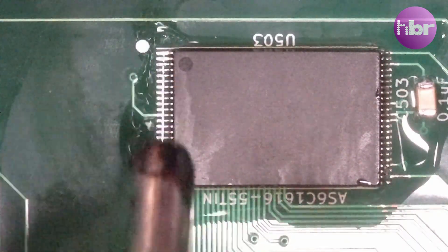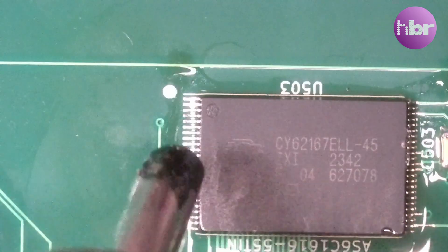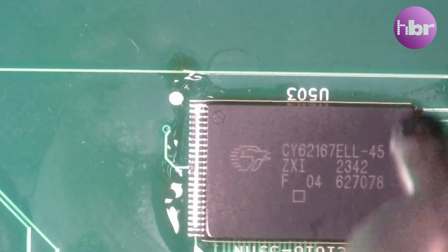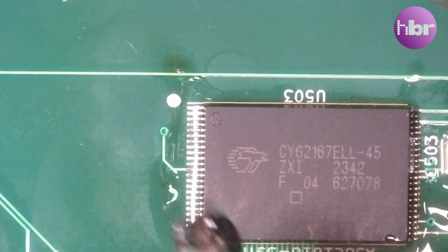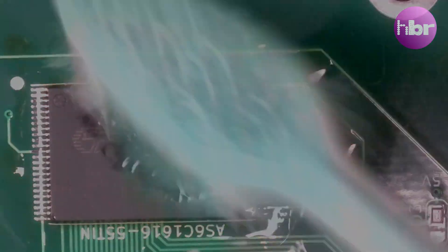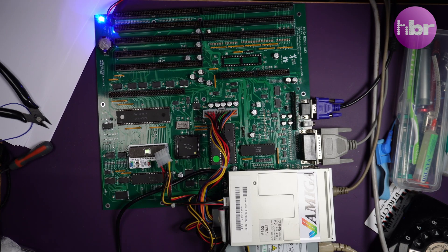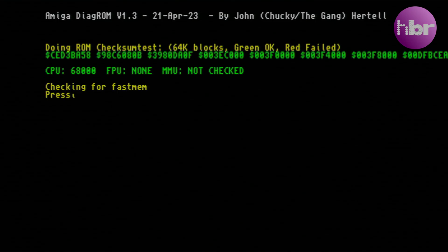Let's reflow everything — lots of flux, lots of hot air. We'll make sure any hidden solder is cleared and that all the pads are firmly down. Now that's more like it. Running tests again, the original issue seems to have gone.